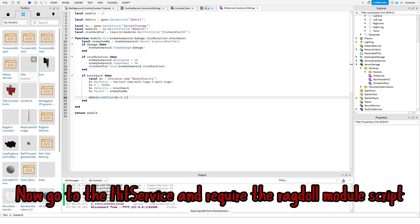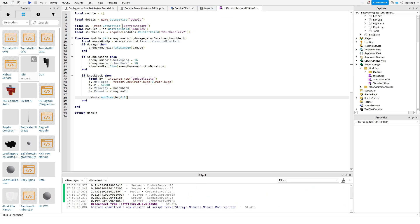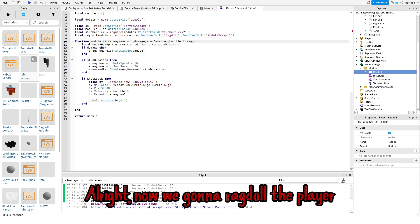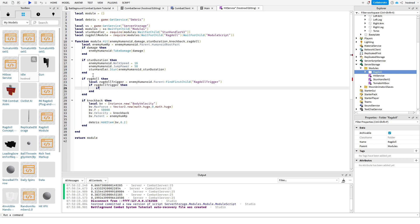Now go to the hit service and require the ragdoll module script. Alright, now we're gonna ragdoll the player. Let's see.